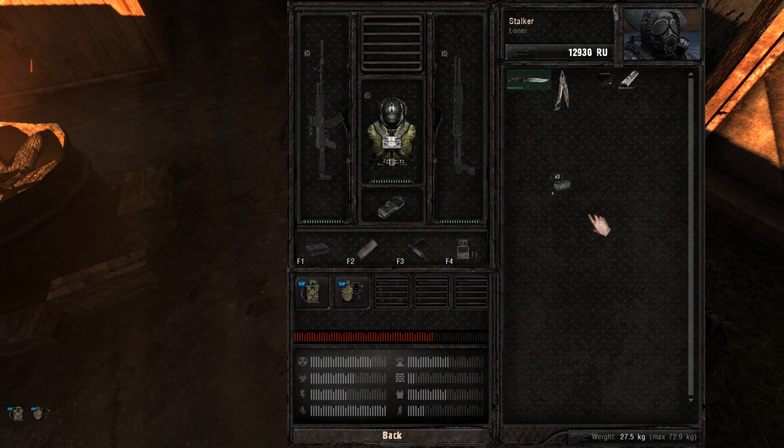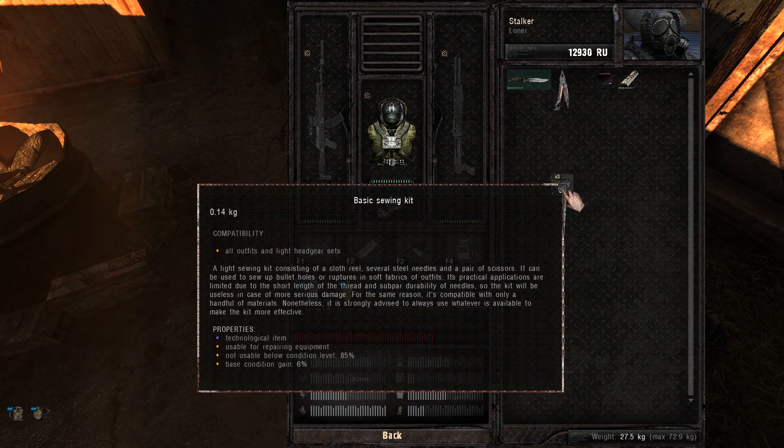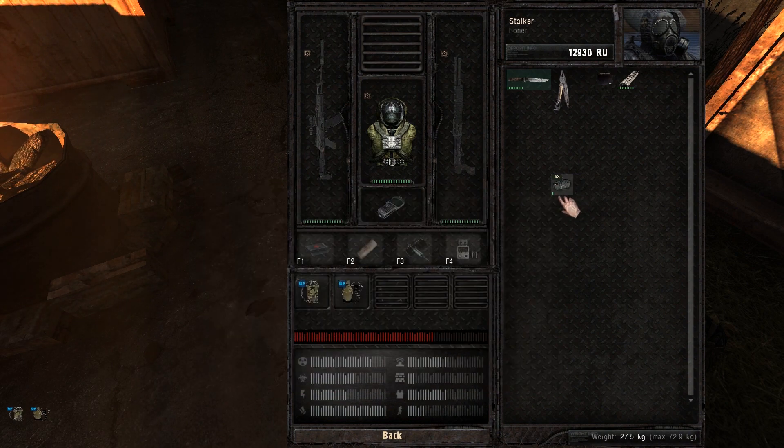Don't forget that you can stack items. For example, if you have a recipe that requires a basic sewing kit with 2 uses, you can stack your items, and you can also separate them and do different stacks if you need.